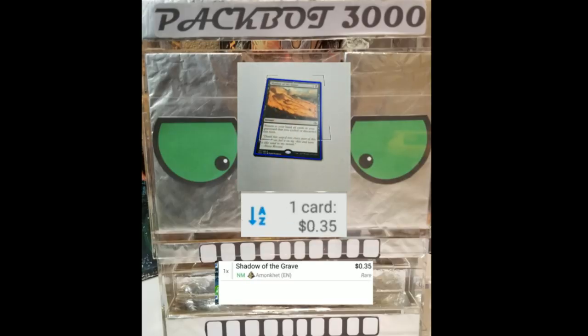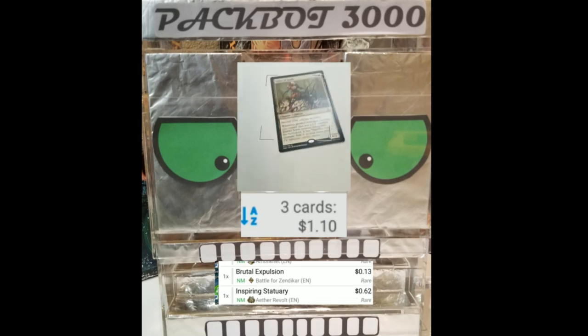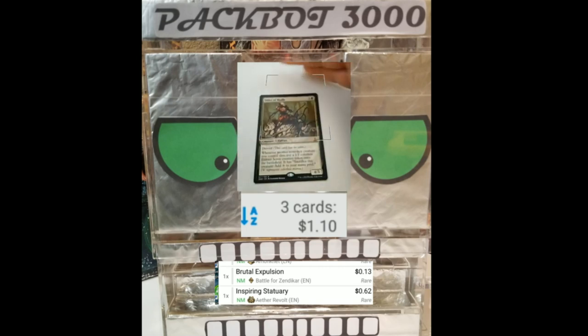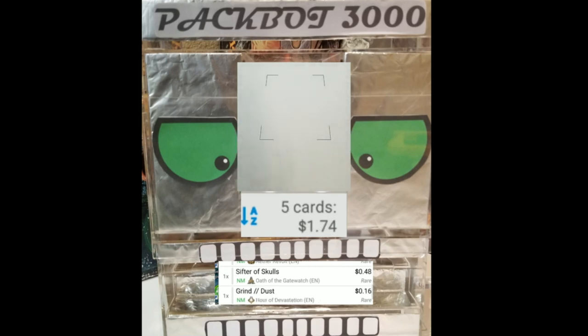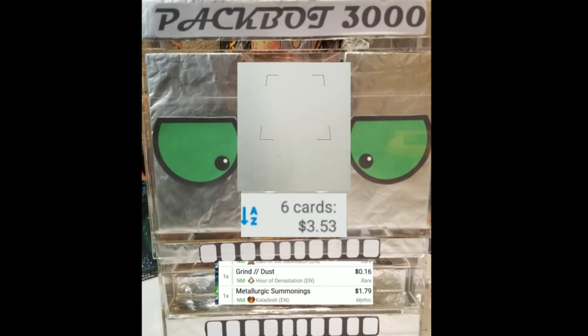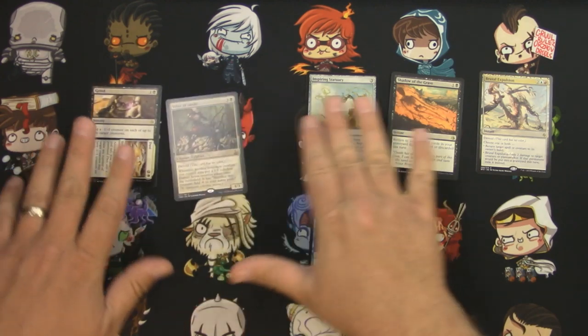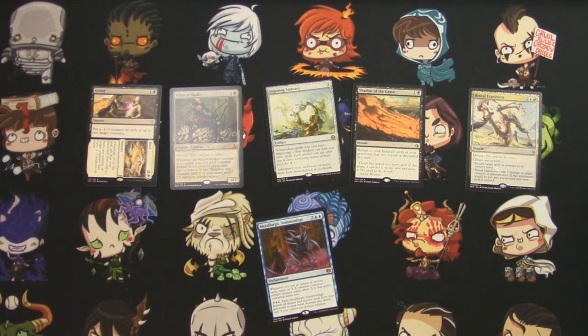Pretty much just the rares and mythic on this one. Shadow of the Grave: 35 cents. Brutal Expulsion: 13 cents. Inspiring Statuary: 62 cents. Sifter of Skulls — gotta cut this glare off — 48 cents. Grind to Dust. The rares are not looking good. Can Metallurgic Summonings save the day? A buck 79 on that big mythic. Didn't hit a lottery card, didn't even hit too big of a card. Metallurgic Summonings is our mythic. Anyway, thanks for watching — fun times as always, check back next time, see you later!